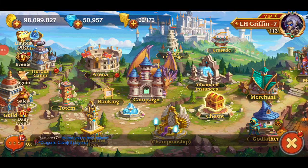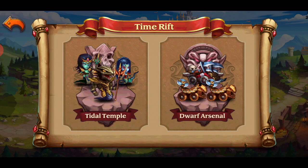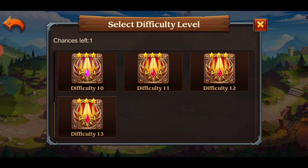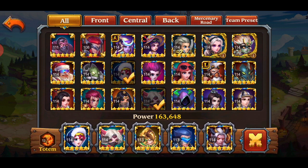Hello everyone, Griffin here and today we're gonna do the Time Rift difficulty tier team. I'm gonna start with the Dwarf Arsenal, which as you can see I already cleared it, and this is the team that I'm using. All of these heroes are gold plus 1, 4 items, and in the case of Nature Storm the skin was free and I'm using the Fire Totem. Let's see how it goes.